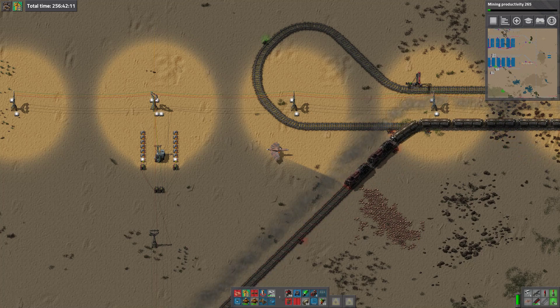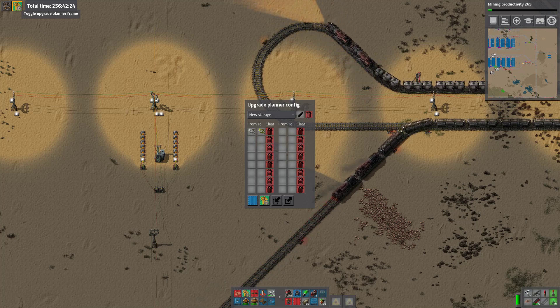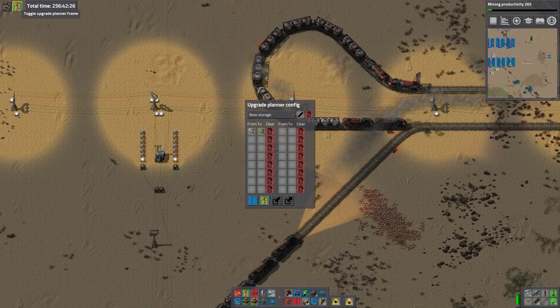The overhead is in running the clocks. I wondered if there was any overhead in using filter inserters with the filter set occasionally in ticks. So I rebuilt the smelters to use stack inserters. I stripped out the wire. For that I used a couple of mods: upgrade planner, which you're probably all aware of. Here's my upgrade — it just upgrades from filter stack inserters to stack inserters. So I ran that across the builds.